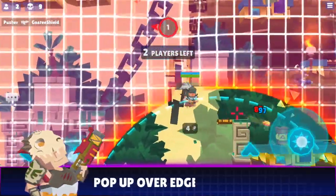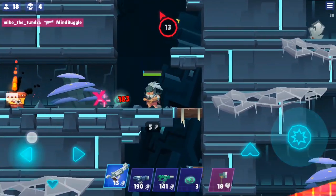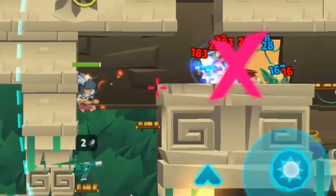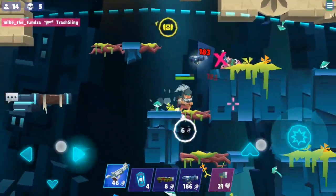Pop up over edges. Jump up just above the edge of a platform and shoot at your opponent's feet along the ground. Stop shooting to drop down and dodge returned fire.